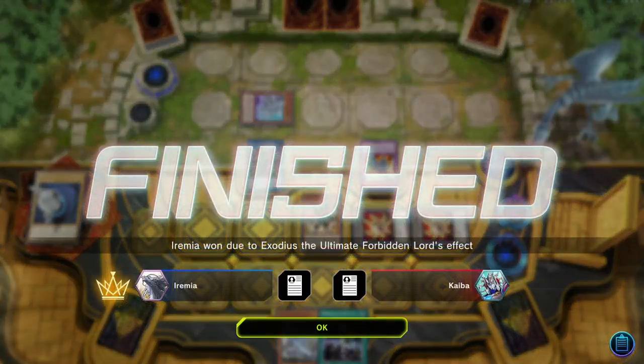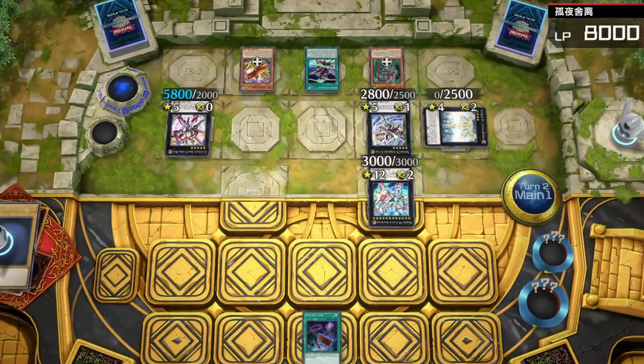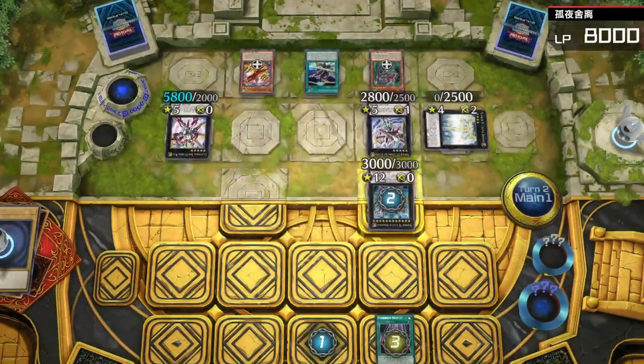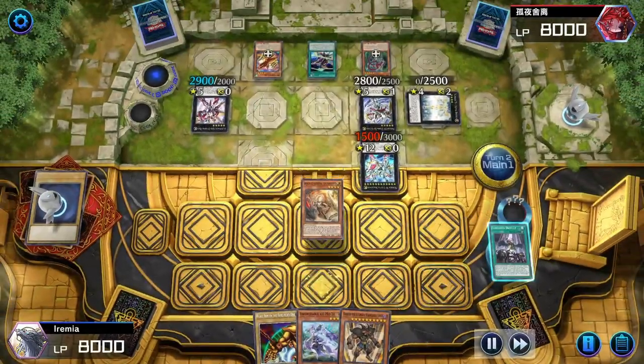That's the Exodius win. Game 2! Our opponent set up a pretty big Utopia board, but that's nothing a little droplet can't fix. We draw a piece of Exodia, which isn't super helpful, but hopefully we can still win.